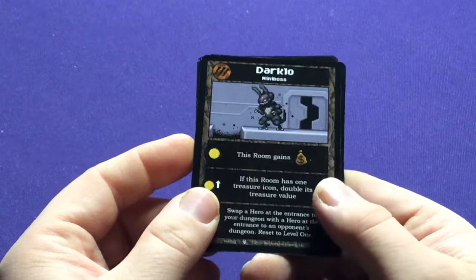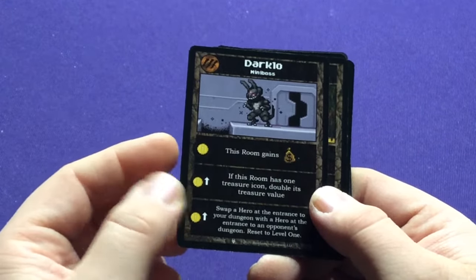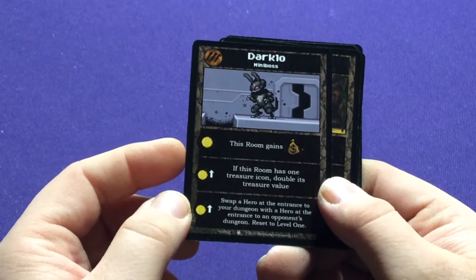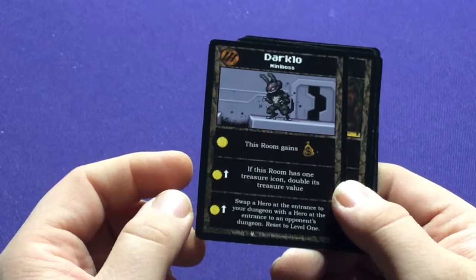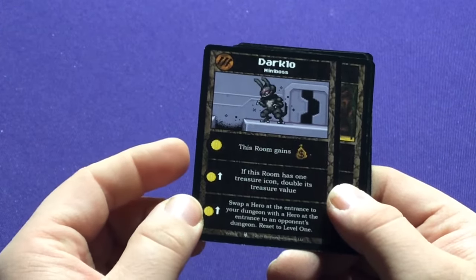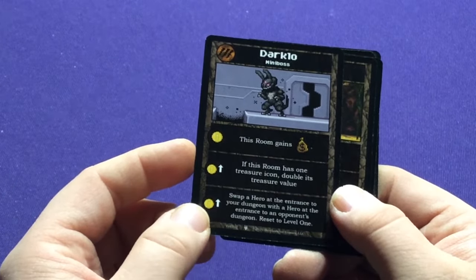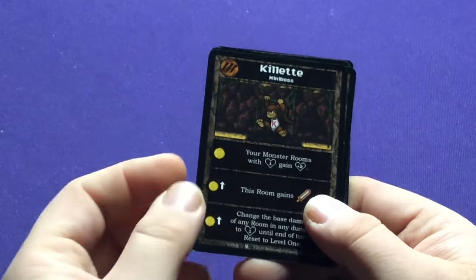Darklo — it's like one of the big giant dark bunnies from the other set, and it's playing Donnie Darko because there's a giant rabbit in that movie. Dane's Thief — this room has one treasure icon, double its treasure value. Swap a hero at the entrance to your dungeon with a hero at the entrance to an opponent's dungeon. Ooh, that's neat.